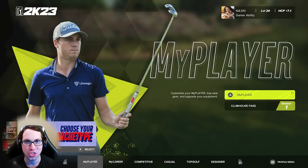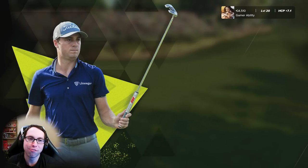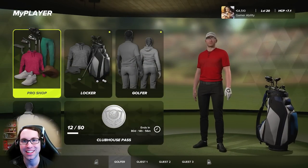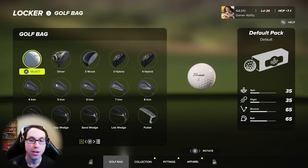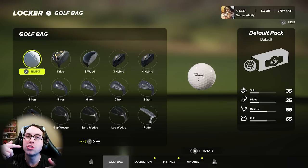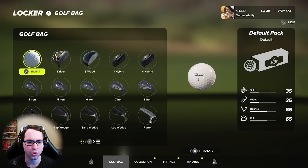To even access your club fittings in this game, we're going to dive into the MyPlayer menu from the main menu. This is where you're going to spend most of your time. The locker is the first place we're going to go to customize your clubs. In this video I'm going to include timestamps because I'm going to go through a lot — a general overview of fittings, how to apply them, how to exchange them, find the right ones, and how to upgrade them.